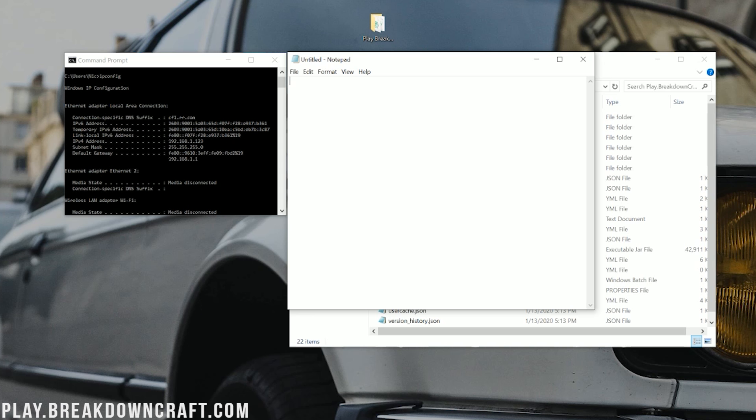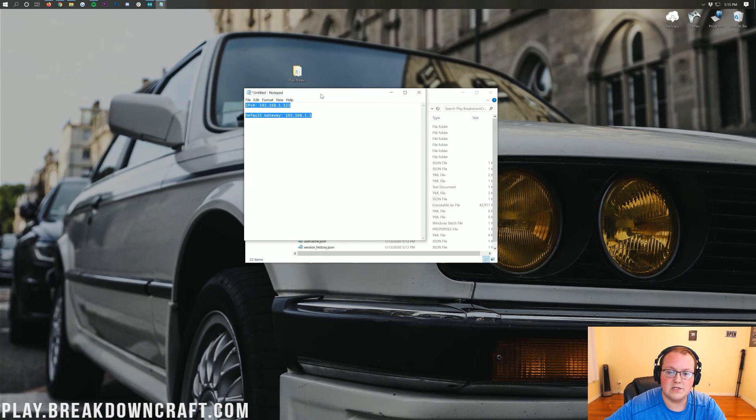If we scroll up, the first thing we need is our IPv4 address — mine is 192.168.1.123, yours will be different. We also need our default gateway. You should have two default gateway entries, or one that's just numbers. If it has any letters in it, that's the wrong one. If it's just numbers — like 192.168.1.1 for me — that's the one you want. Copy those two values into your notepad document, then close out of command prompt.